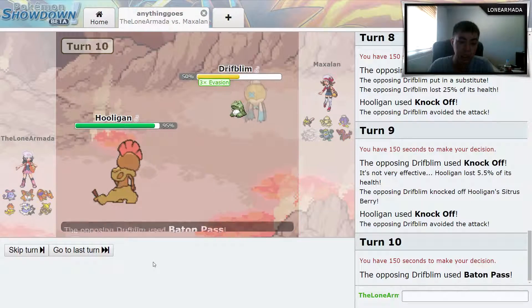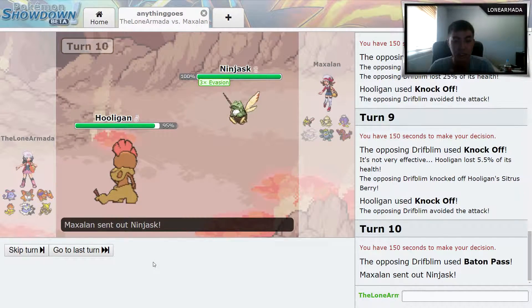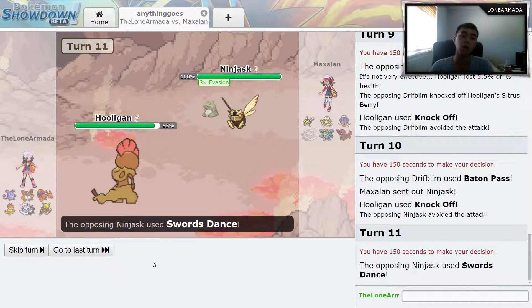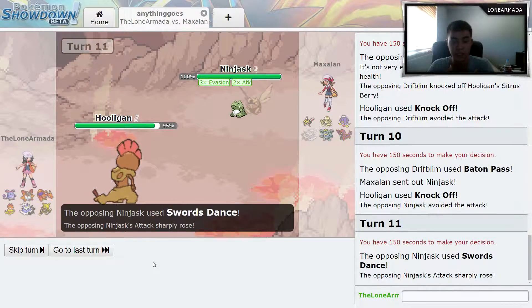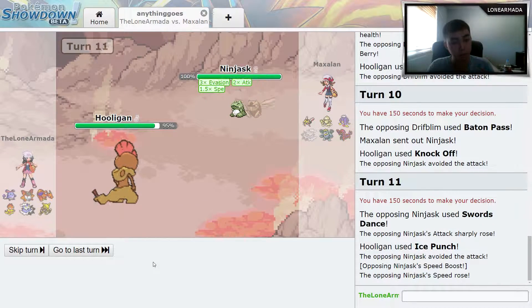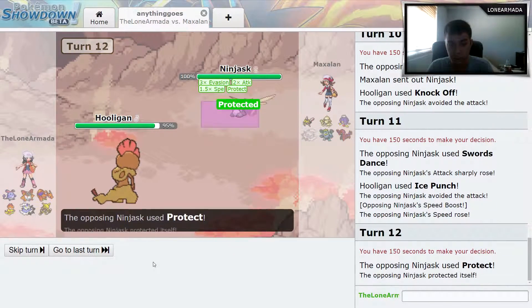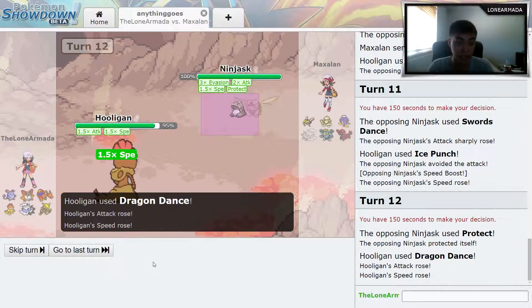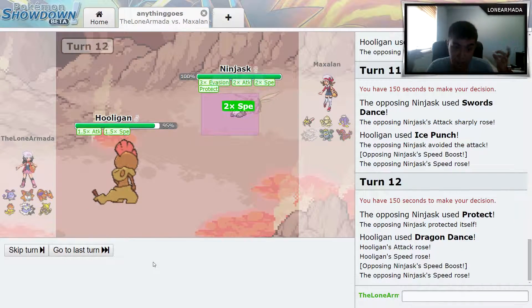He knocks off my Sitrus Berry and goes for Baton Pass, passing the substitute and the evasion over to the Ninjask. We all know what Ninjask is good for on these kinds of teams — Swords Dance and Speed Boost. So he's getting Speed Boosts and Swords Dances up, and now he's gonna use Protect. I go for Dragon Dance because I feel like I need to take out that sub if I manage to hit it.